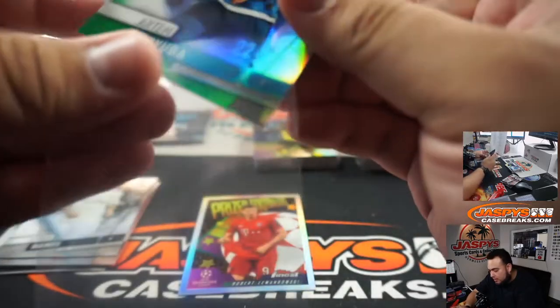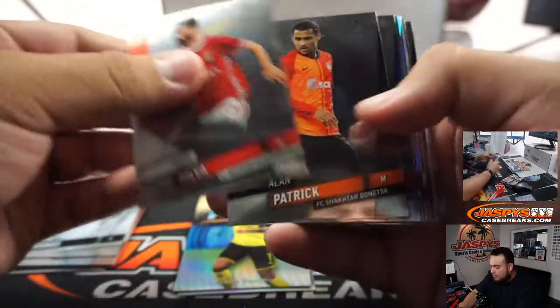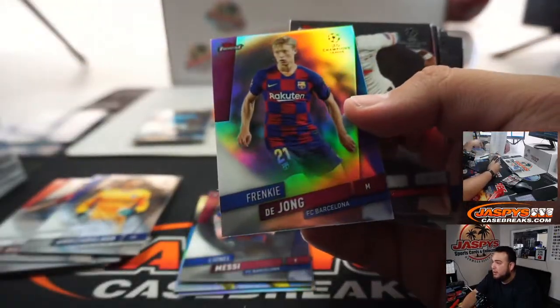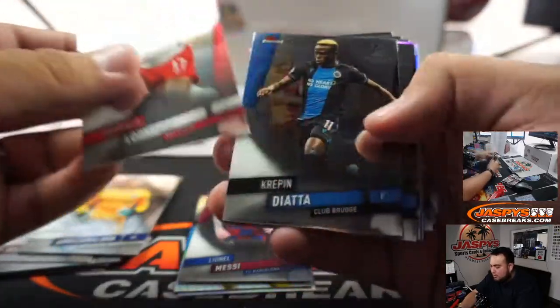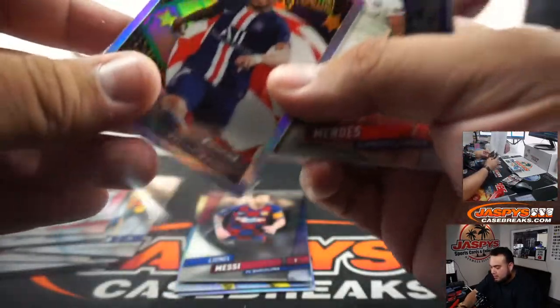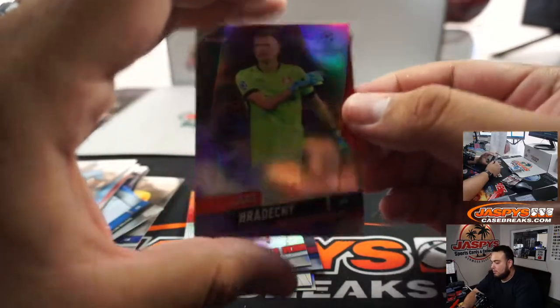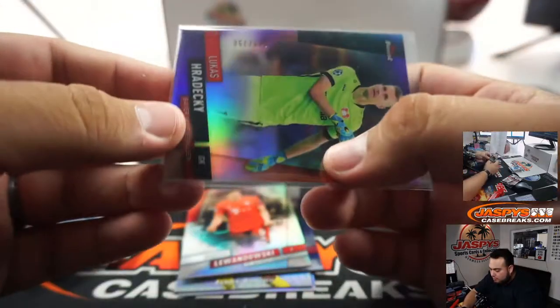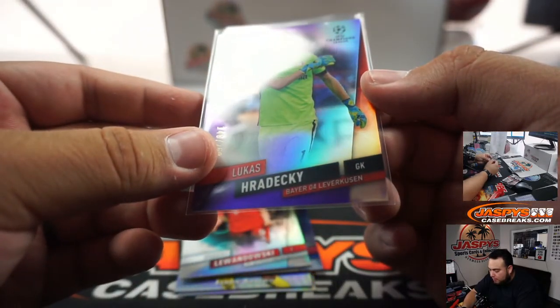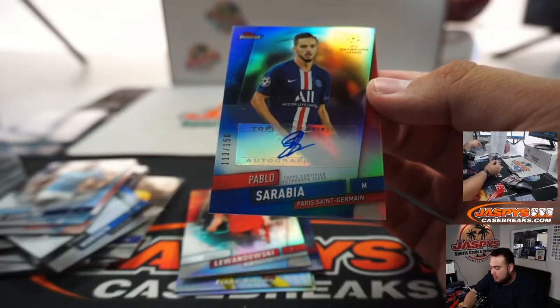Artem, numbered to 99. Frankie De Jong. We got Carlos Soler. We got Lucas, numbered to 250 — that's for Bayer 04. And our first autograph is Pablo Sarabia for Paris, numbered to 150.